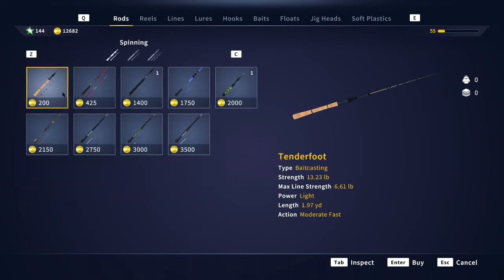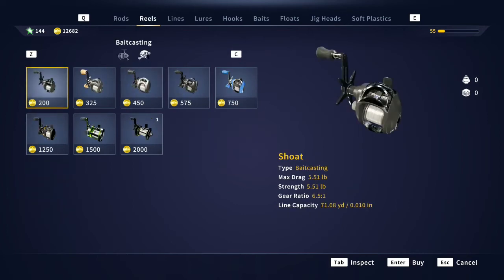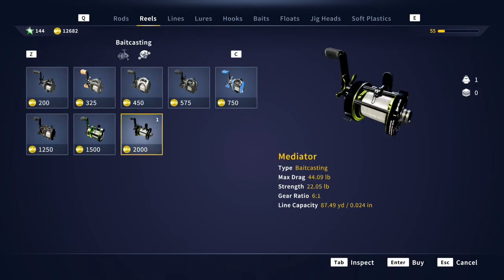When you get into baitcasting, it's the same situation — except baitcasting is one place where they offer you a perfect setup. That would be the Wookie Ticket right here. The Wookie Ticket is a 2205 by 4409. If you go to your reels and look at the Mediator — it's a 2205 by 4409 — that's an exact balanced setup. There's your deal on that one. Right now, that's the biggest and only balanced baitcasting setup because that's the biggest reel they have.